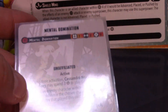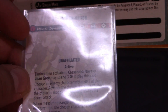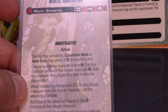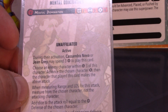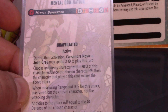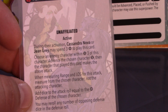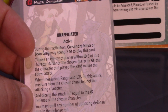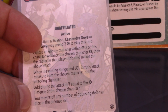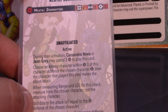The tactics card I want to discuss is Mental Domination, which has always been a really interesting card and with Jean Grey it's now gotten a lot better. It's an unaffiliated active — during an activation of either Cassandra Nova or Jean Grey they can spend 3 power to play it. You choose an enemy character within range 3, advance that character short, and then the card's caster makes a physical attack, range 2, 2 power against them. When measuring range and line of sight, you measure from the chosen character, not the attacking character.